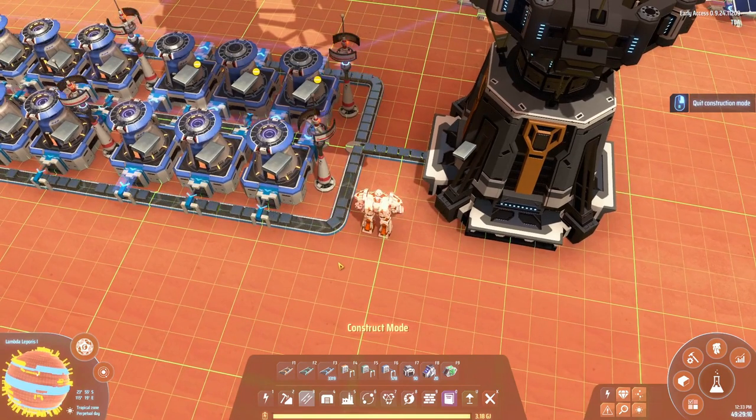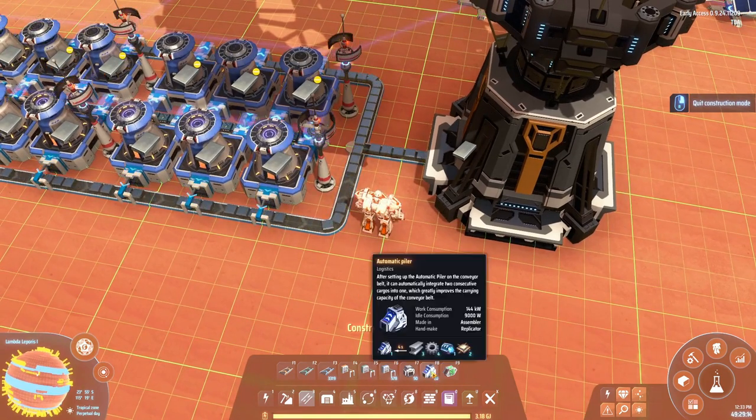There's a second building that was added to the game to avoid exactly that - the piler - and it will pile up your items. It should probably have been called a stacker or something like that, because it actually tells you how to stack your items, and that's the word being used elsewhere in the game. Stacking up your items on the belt will solve that, so let's see how that works.